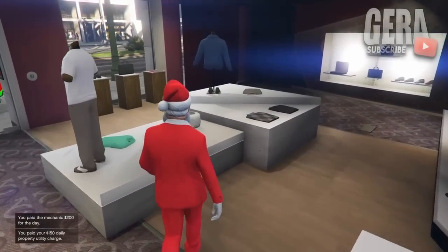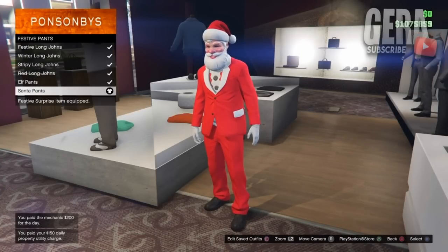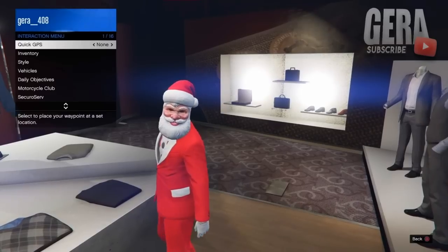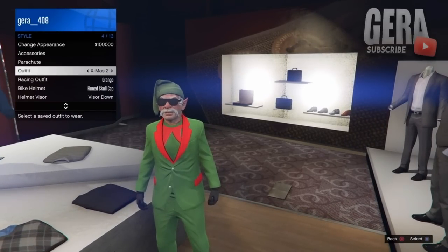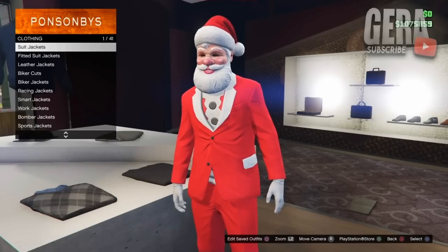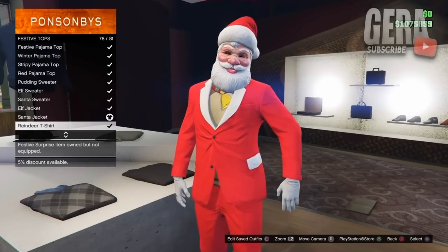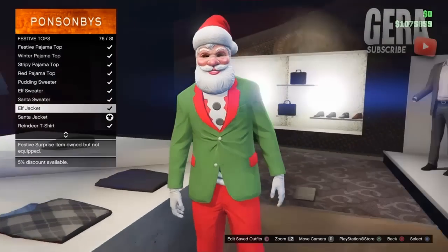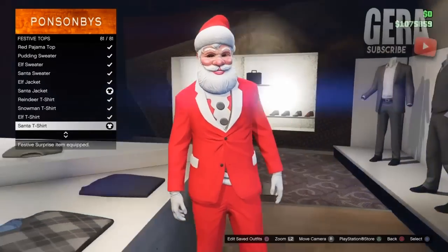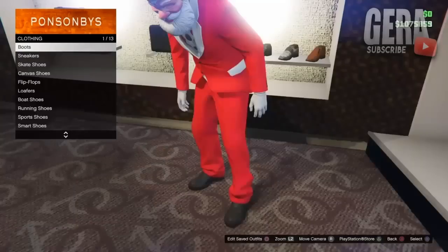The first step for this outfit glitch is to go over to any clothing store. Once you're here, go to the pants section, festive pants, and select the Santa pants. I'm going to be doing the Santa outfit, but you can also do the elf outfit — any Christmas outfit works. Then go to the top section, festive tops, and select the Santa jacket. Once you've selected that, select the Santa t-shirt because that looks the best.